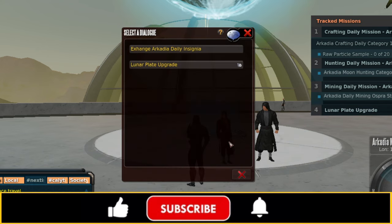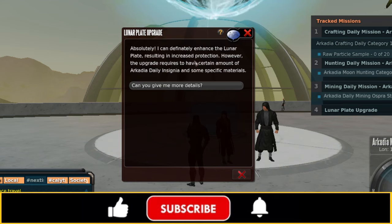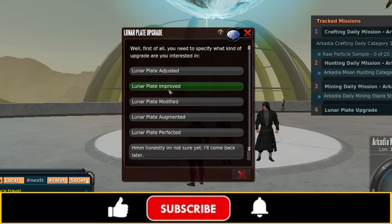We can also come back to the Mysterious Merchant and hit Lunar Plate Upgrade. The merchant welcomes you and confirms they can upgrade Lunar Plate Armor, resulting in increased protection. However, the upgrade requires a certain amount of Arcadia Daily Insignia and some specific materials.